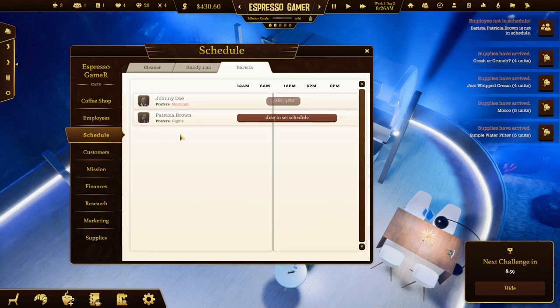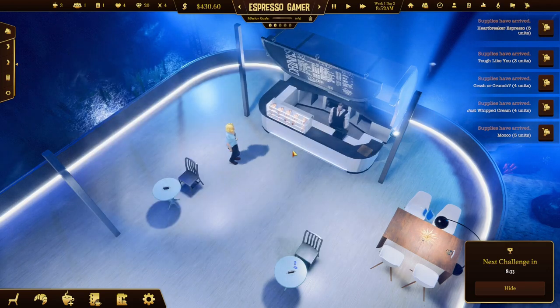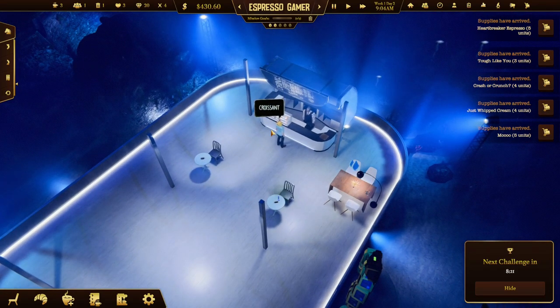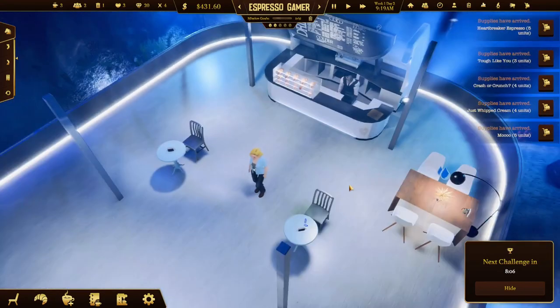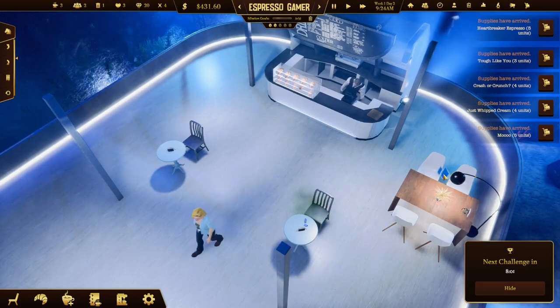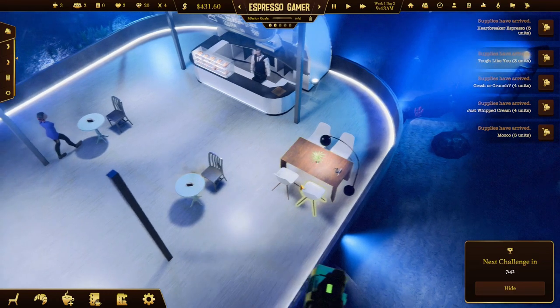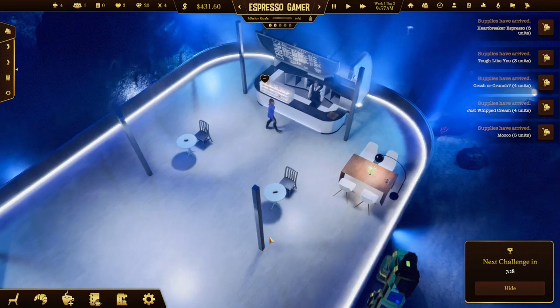Let me look at employees. We can hire a handyman - one is 32 dollars a day, another 30 dollars a day. Let me change their schedule. All our stock just landed in - that's fine. They're leaving bad reviews. I see - I've got to clean up the rubbish myself until we can employ people. That's pretty cool.